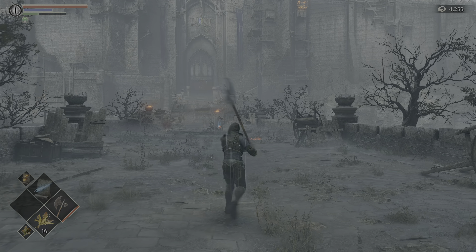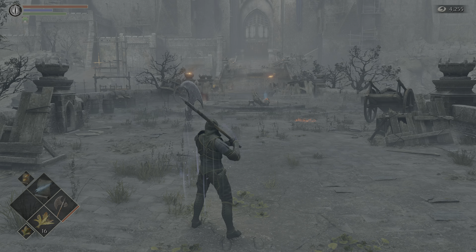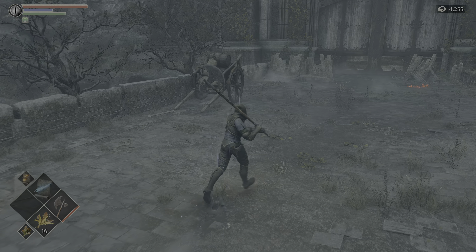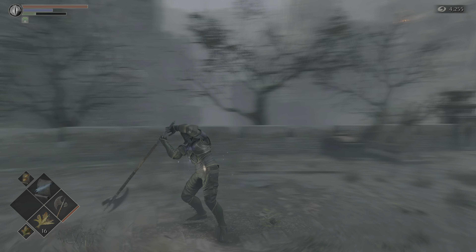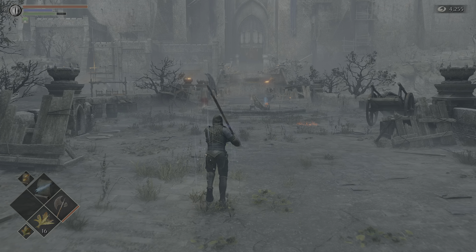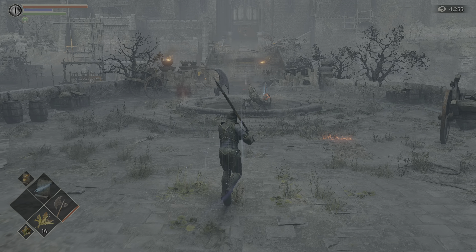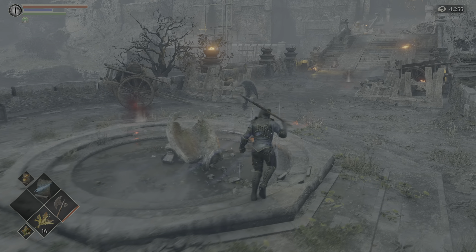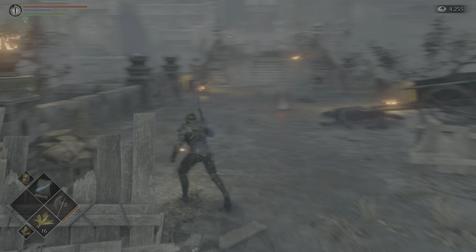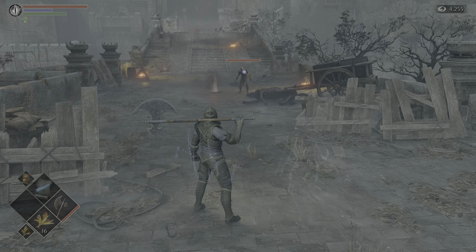For two handed, you have a cross slash for the R1. The R2 just does the downward hit again. The R1 to R2 just kind of smoothly combos into what the R2 normally is. The roll does a downward slam with a little area of effect on it. The sprint and backstep also do the downward hit. The push for two handed does a push with the haft.